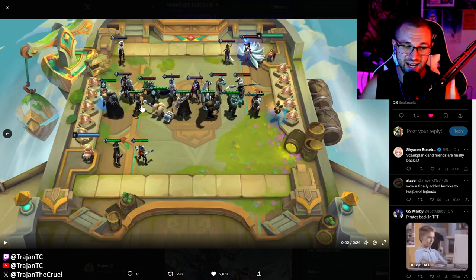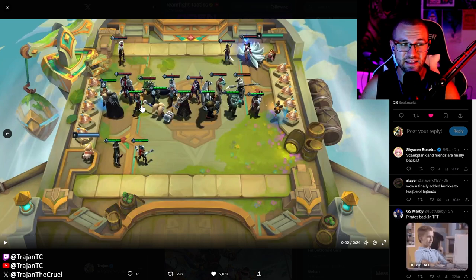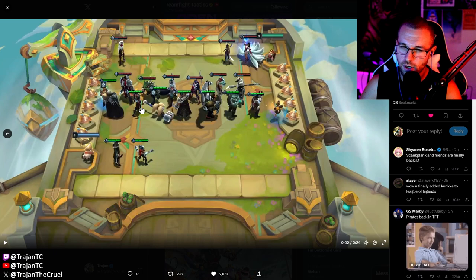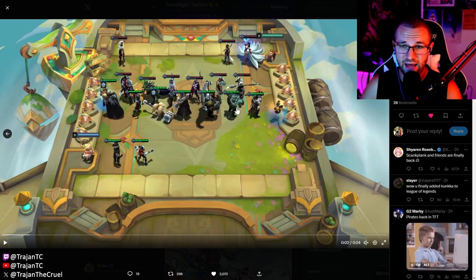Nilah — the way she moves, it looks like she dashes to the side rather than through units. She seems like a 3 or 4-cost based on her HP values. If she's a 4-cost, she's probably the replacement for Gwen given how similarly she moves. That might mean they're getting rid of Shadow Isles — we'll see.